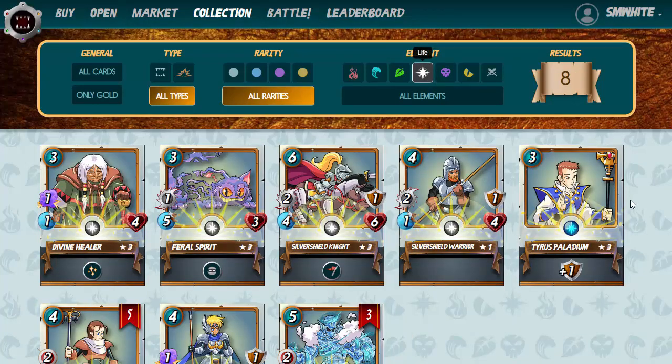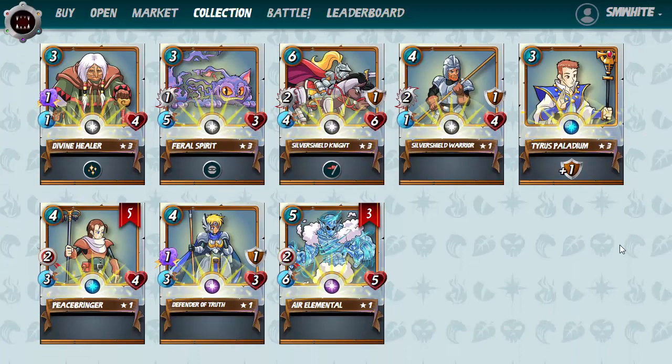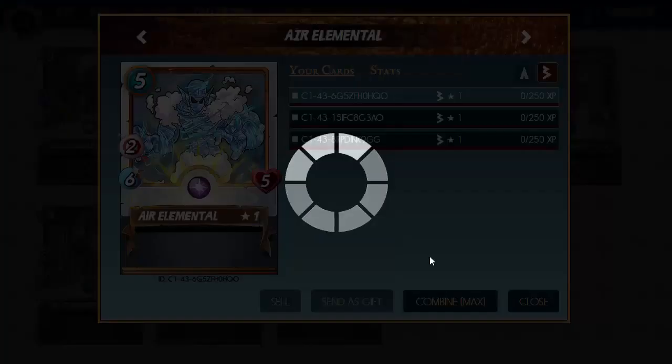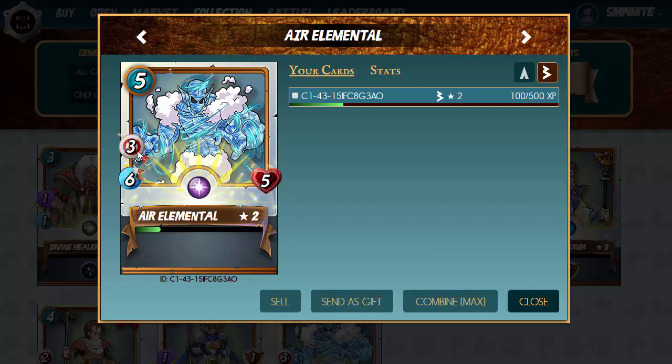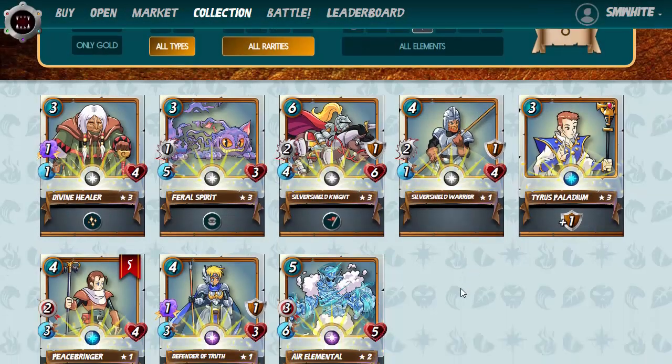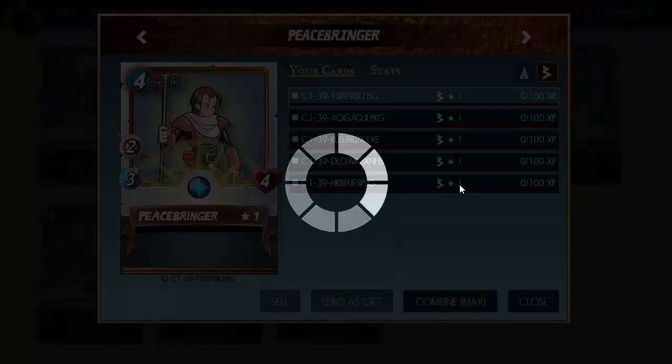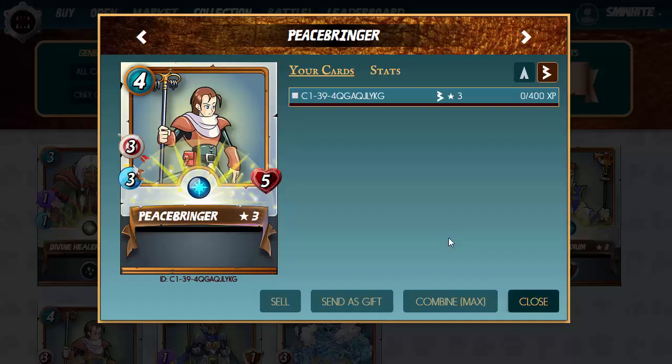This is my white team. I managed to get the summoner up to level three — he was reasonably cheap. The Silver Shield Knight is level three, the Feral Spirit level three, the Divine Healer level three. I also managed to pick up a Defender of Truth and an Elemental that I haven't combined yet, so let's go ahead and combine those to bring it to level two. That actually gives him an increase in attack power, which is going to be super powerful.